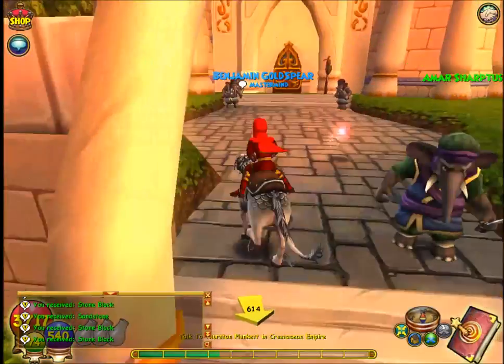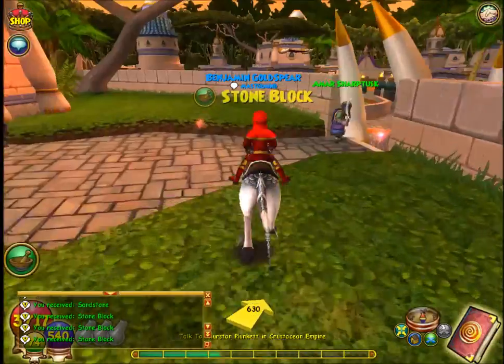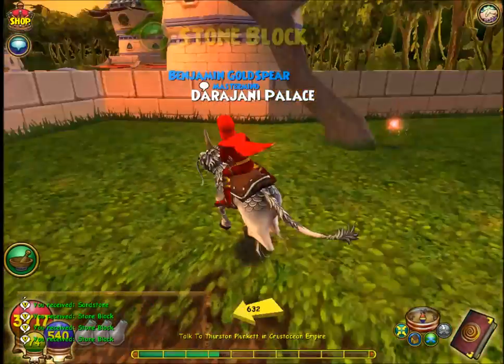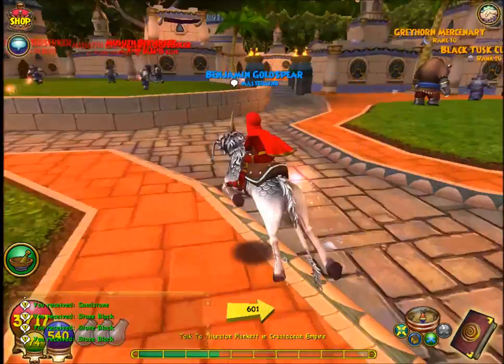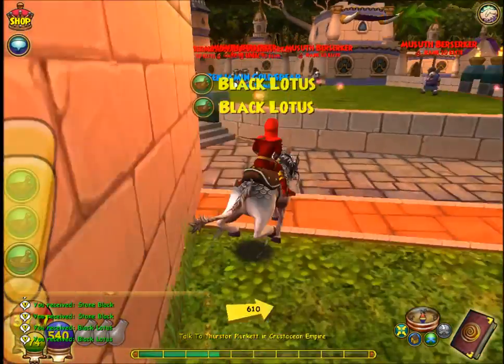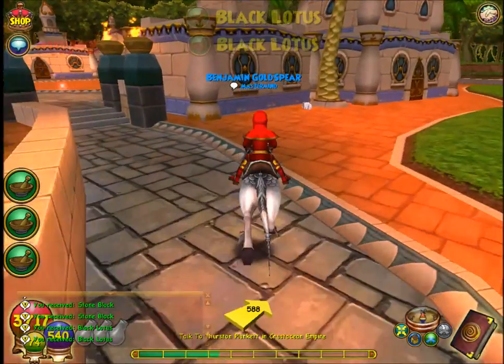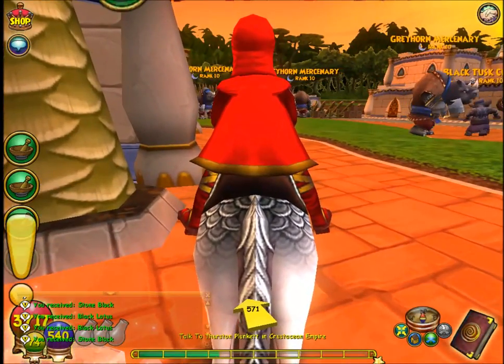Let's check up here - here's a stone block. And if you want to transmute sunstone, if you go to Celestia, the treasure card vendor all the way at the back sells transmute sunstone, if you don't have that already. Just a tip. I hope this helped you, and I'll see you guys later. Peace!